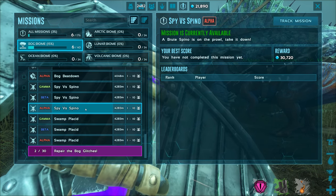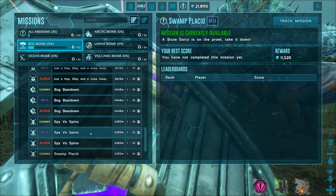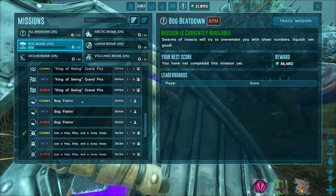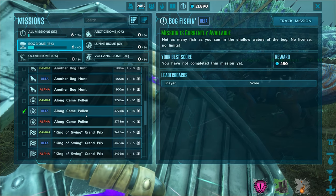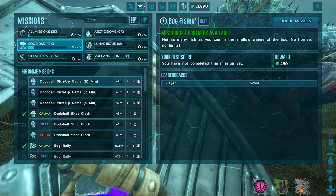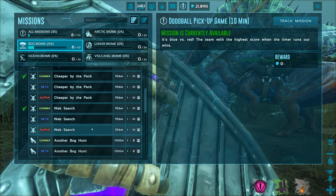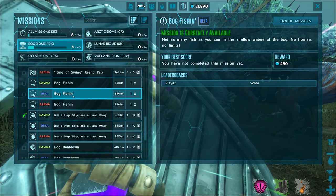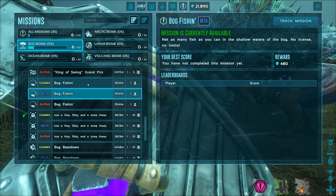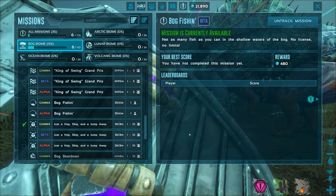Brute Sarko is the same deal. We already did a blood stalk. Then there's bog fishing - I'll try that out since we've never done it before. There's also a race and a scavenger hunt. I can't do the pickup game in single player - it says one to ten with teams. Bog fishing only gives 1200 hexagons for alpha, 480 for beta, 80 for gamma. Let's try it - it's 3000 meters away. I have a fishing net we made back on like episode three and never used.